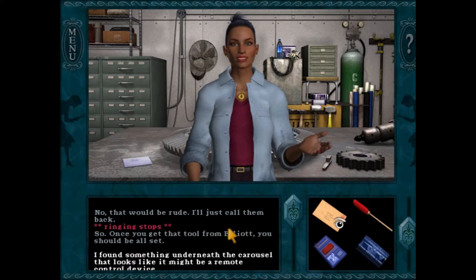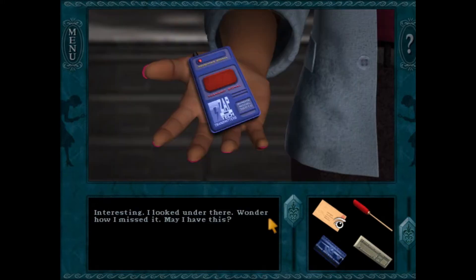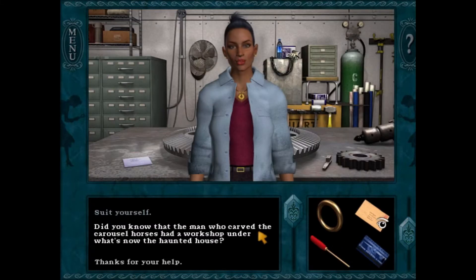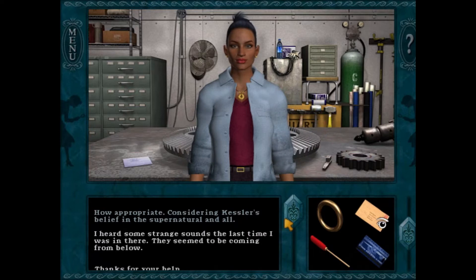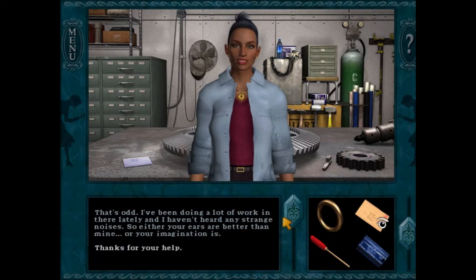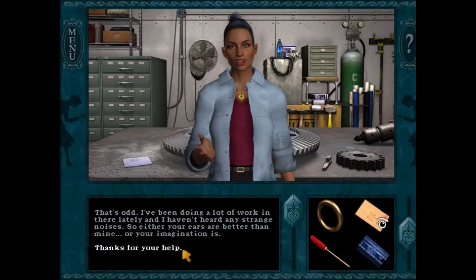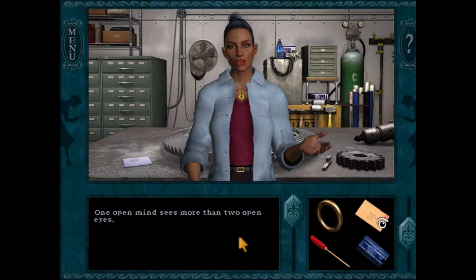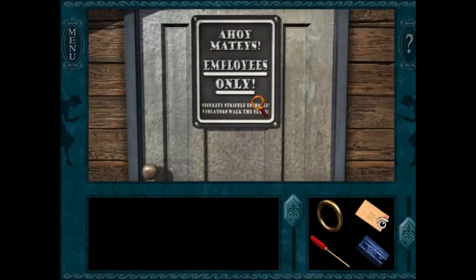Ingrid is interested in the remote device found under the carousel but the player keeps it. The player mentions hearing strange sounds in the haunted house coming from below. Ingrid says she hasn't heard anything strange despite working there a lot. She gives a parting quote: 'One open mind sees more than two open eyes.' The player notes they need to get the soldering gun from Elliot.